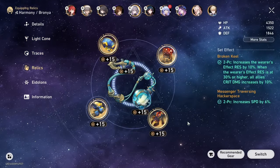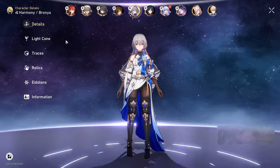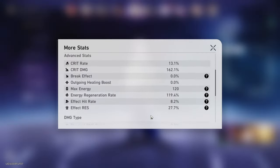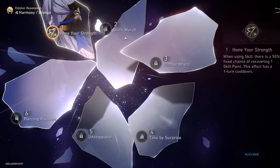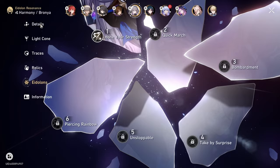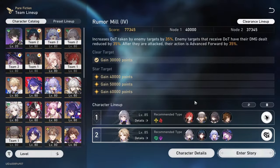Branya's relics are basically rainbow. You'll notice I have Broken Keel on her, but it's actually not active because I screwed up and didn't give enough effect res — that's on me. She has E1. So that's my team going into it. I'll show you the clear, starting with the first half and then moving on to the second half.